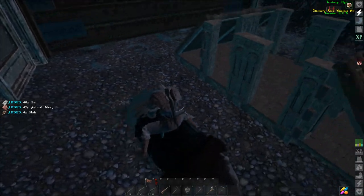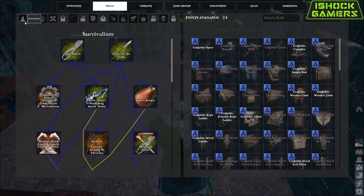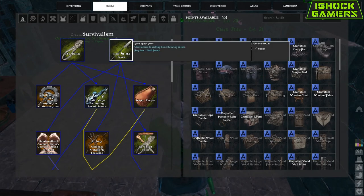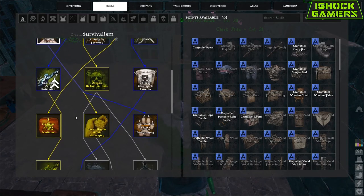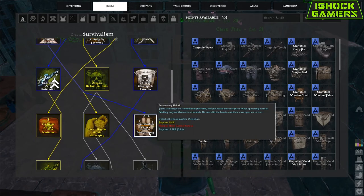Taming is pretty straightforward and easy in Atlas. In order to start taming, you'll need to get into the Beastmaster skill tree. You can find it starting off in the first tree, Survivalism. You'll need Tools of the Trade, then Hand to Hand Combat, and that will allow you to unlock Beastmastery.